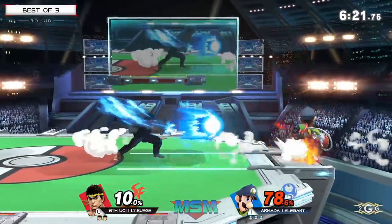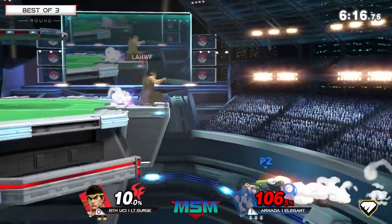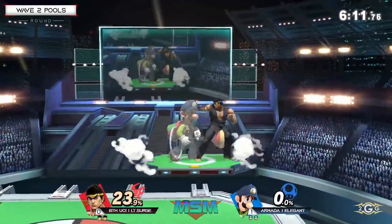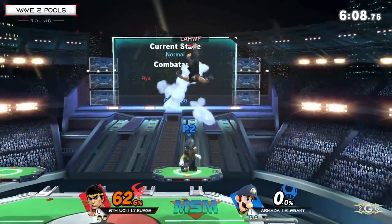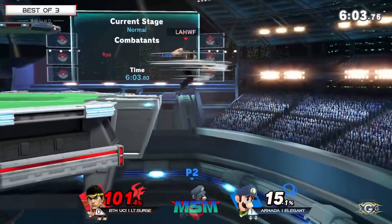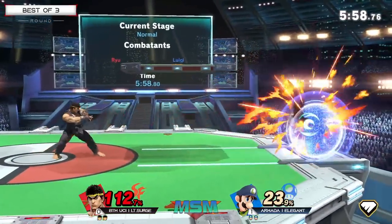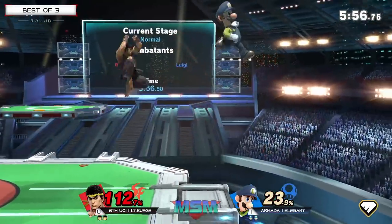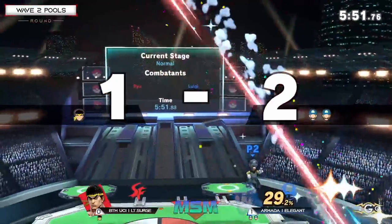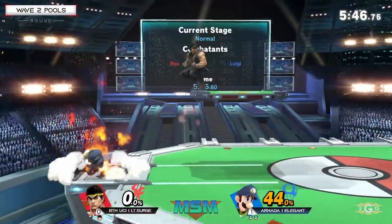I feel like that only worked because it was Luigi being super floaty and he DI'd straight up to avoid the Tatsu. Finally something beating out the tornado — he took away his jump so he couldn't recover. Getting grabbed on the platform at 85% — this is exactly what you don't want offstage against Elegant. The Hadouken sending him the other way. Another air-to-air Nair into down B — Elegant is finding these so often and getting so much off of these conversions.